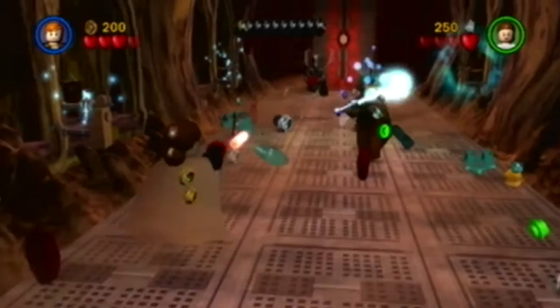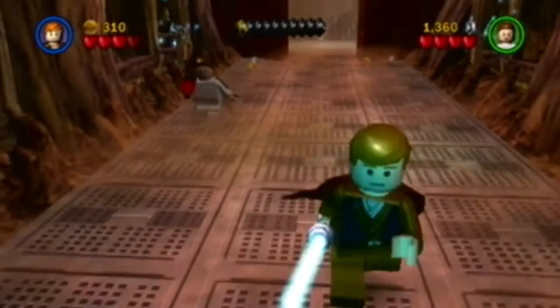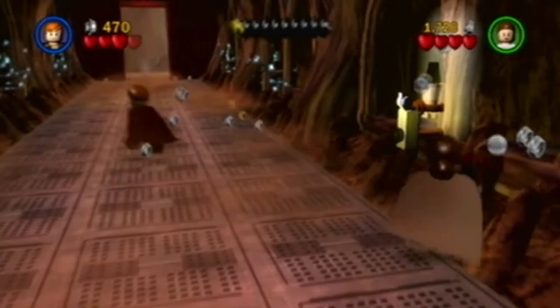We're gonna have to go back for all the force stuff that we missed, because there's a lot of stuff in this corridor. I believe you can get a minikit if you light all these up. Alright, this is the end. Thank you for collecting all those studs.